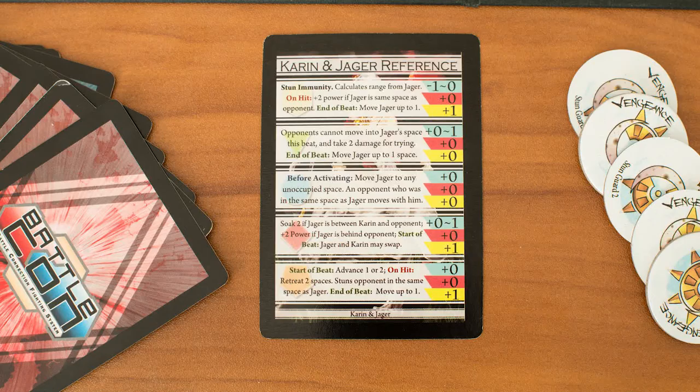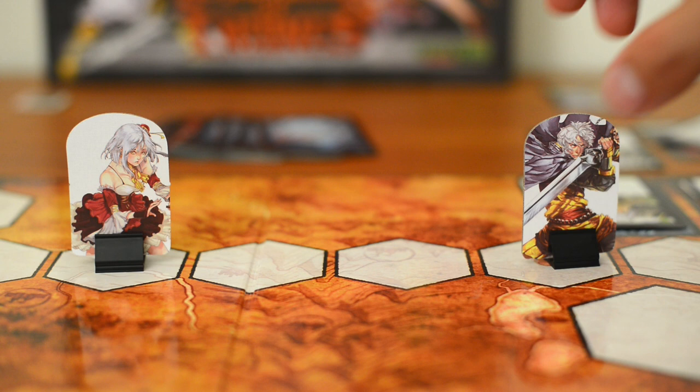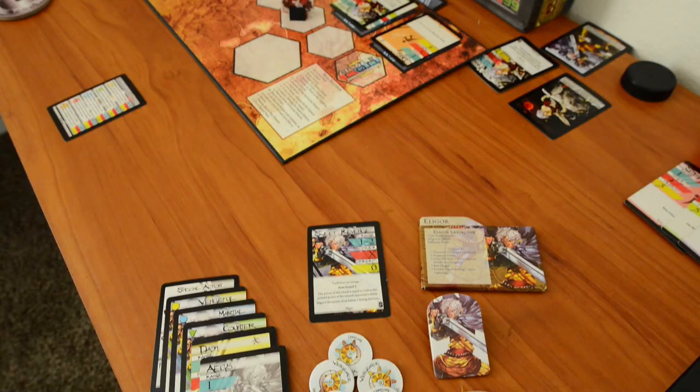In BattleCON, you're always exactly aware of what your opponent is capable of. So while the mechanical execution of performing an attack is simple, the decision is much less so. Do you jump back and out of the way of your opponent's attack? Or do you move in and stun them? Maybe they're anticipating that and dash behind you, catching you out of position. There's a lot to learn about your character. You'll learn their devastating attack combinations and preferred board positions, and with practice, you'll become a better fighter.